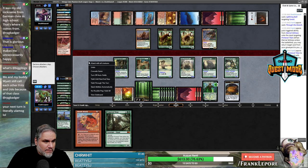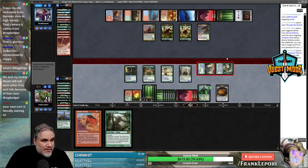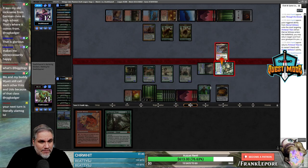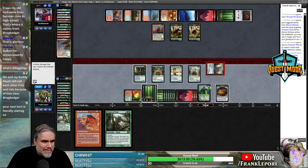Let's get Primeval Titan back — I don't know, it doesn't really matter I don't think. Let's go. Attack with these two — I guess everything else doesn't have haste. It's still a lot of damage; this is a fine trade. They just take eleven and go to one.